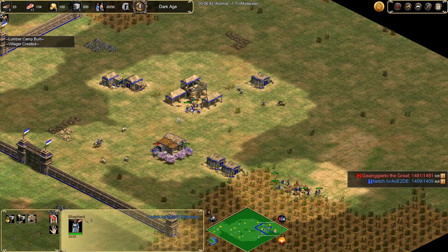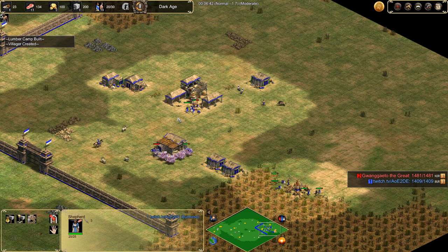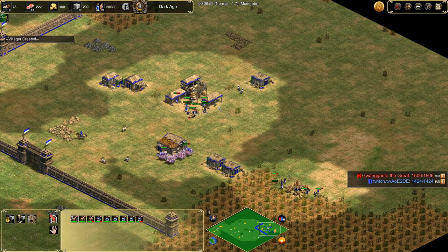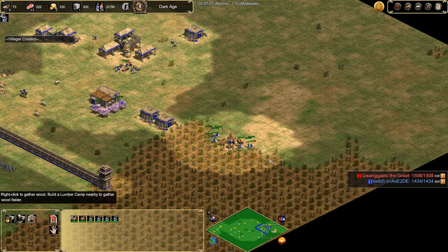The next villager will also go to food under TC. At 20 population we should have nine on food under TC. We then want to send villagers to take stone. Make sure these villagers are working efficiently — you do have six on one lumber camp and that can get quite cramped.